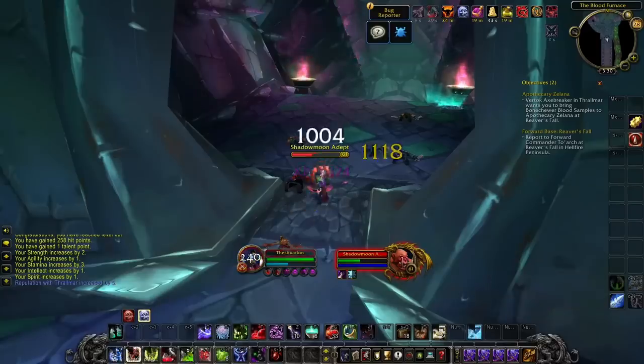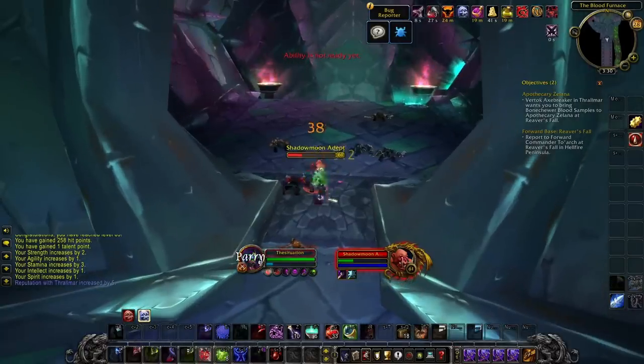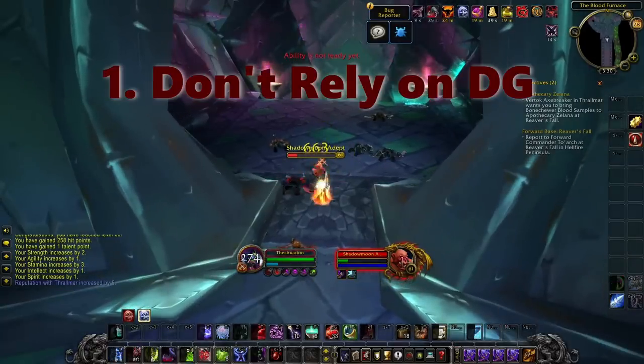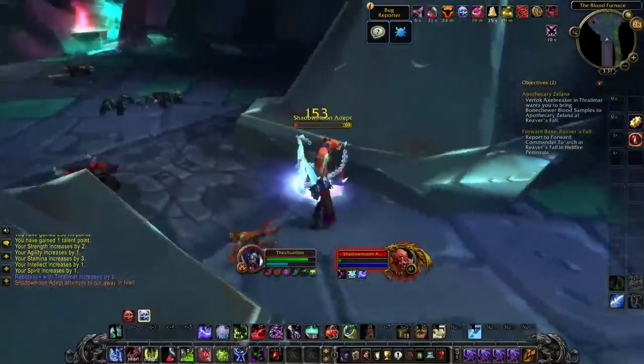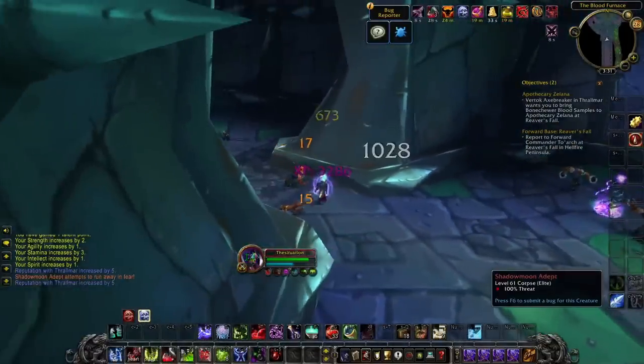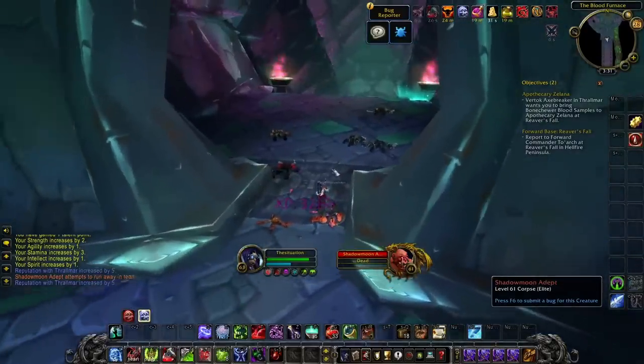Here are my extra tips for those of you who stuck with me through the whole video. Number one: Death Grip. Death Grip is pretty unreliable against runners and also for interrupts. For runners, I would use Chains of Ice. For interrupts, I would use Strangulate, or if you have Engineering, use Fel Iron Bombs.